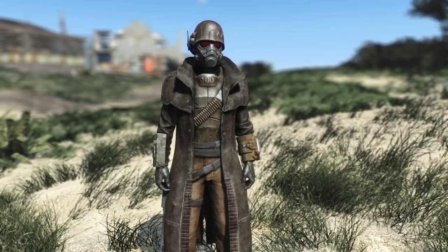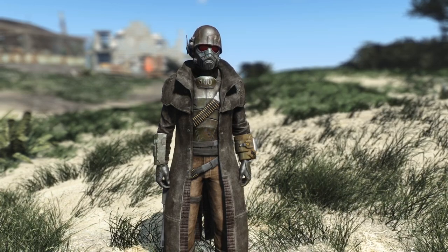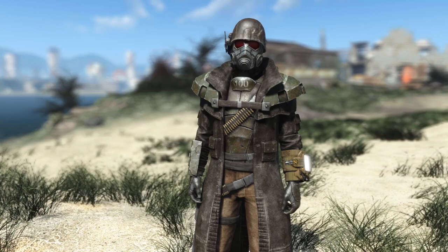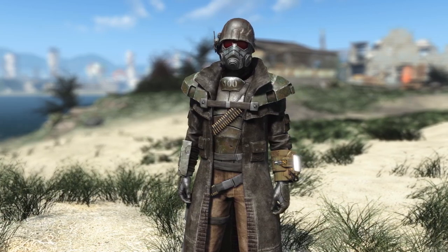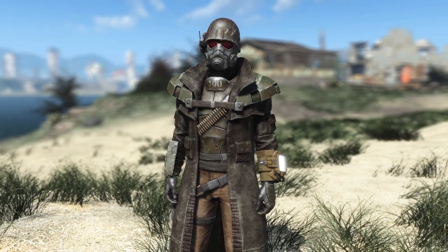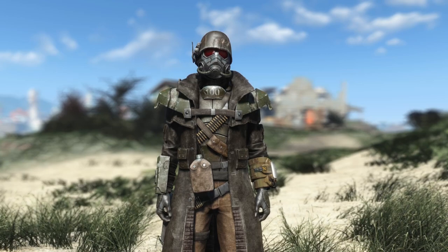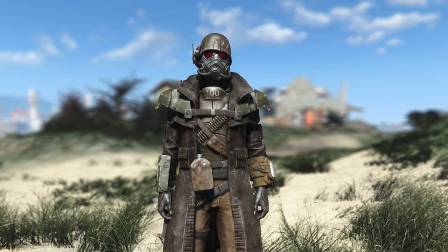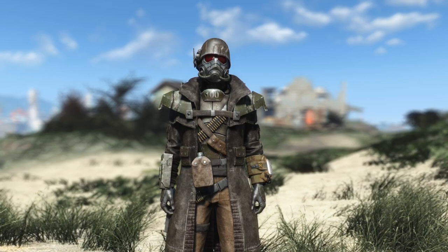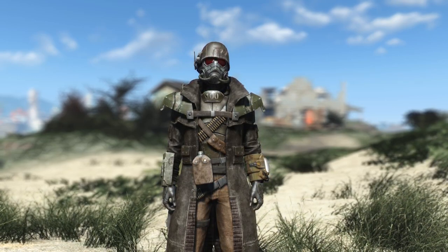We also get some other famous variations of the ranger outfit with the Riot Gear from the Lonesome Road DLC — a tweaked, advanced version of the NCR Ranger Armor with a bit more bulk to it. We also get the Advanced Riot Gear, which is another step further with even more bits of armor added, and of course the Elite Riot Gear — the top-tier armor from the end of Lonesome Road — which is now available in Fallout 4 with all its variations.